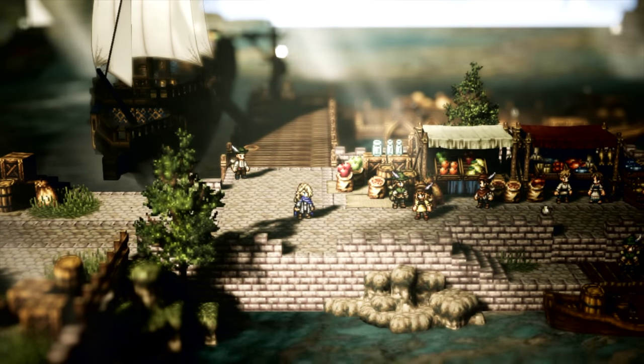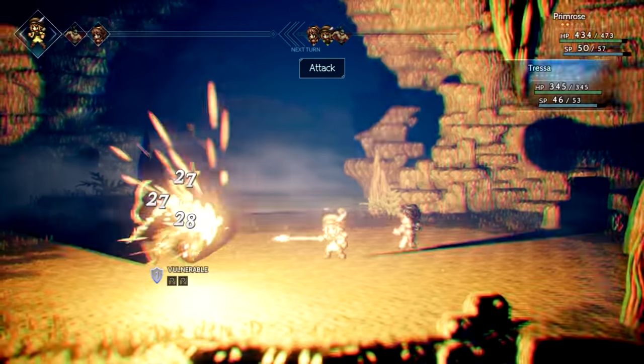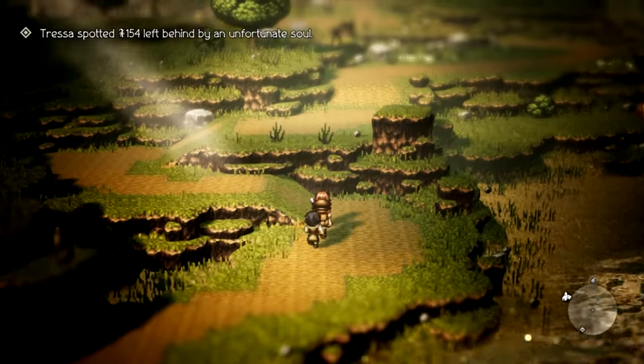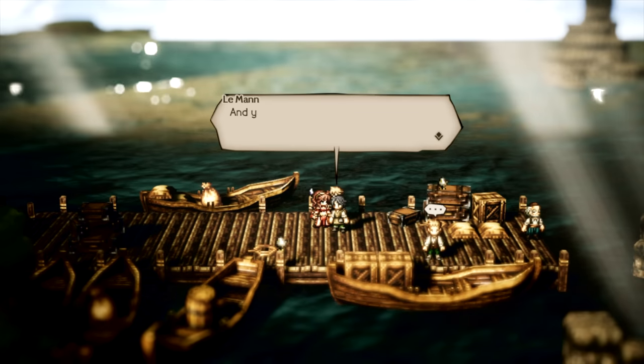Octopath Traveler's story is interesting to say the least. It takes place in the large fantasy world of Orstera, one filled with dungeons to explore, journeys to go on and adventures to uncover. The name Octopath Traveler actually comes from the multiple perspectives you can take in this game. There's a total of 8 playable characters scattered throughout the continent, each with their own stories and motivations.